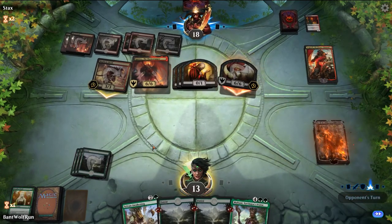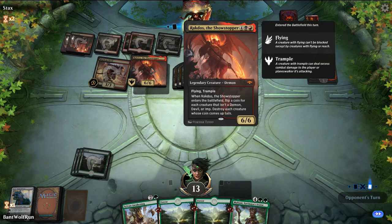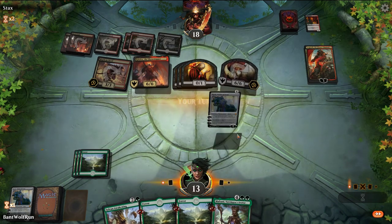There are greater battles to fight. Crackle's sacrifice kills my board — they lose nothing.